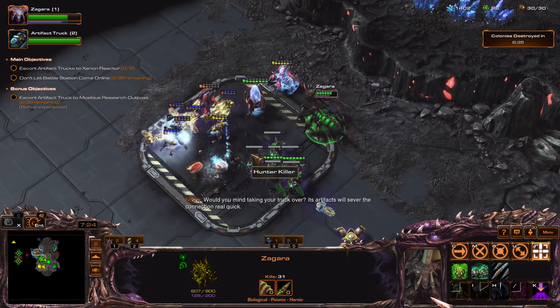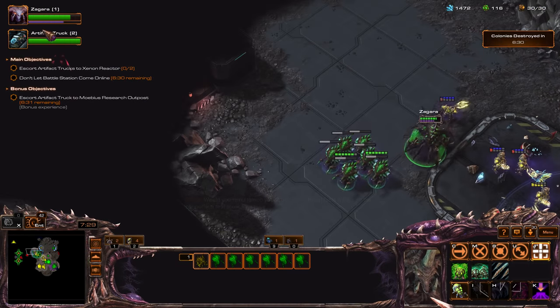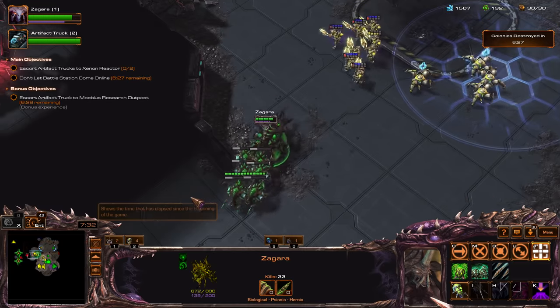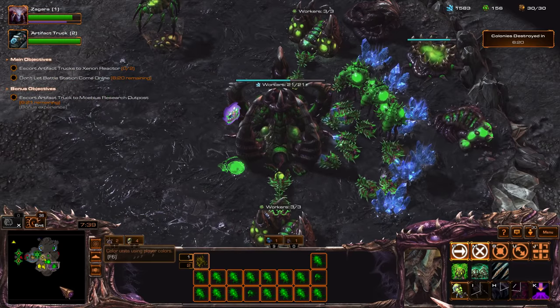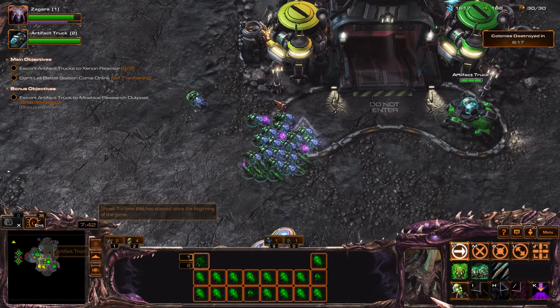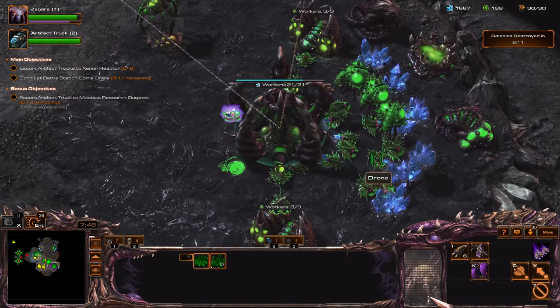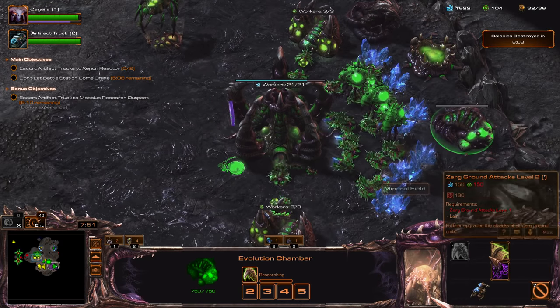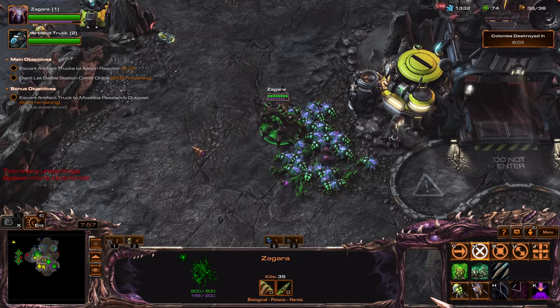Let's use Frenzy. Look at that — stimmed Hydralisks. Awesome. Well, that's a big artifact. I'll need to use the truck. Where is it? There are no more upgrades here. That was one of the fun things about the Skunk's map — he made sure that everything could be interactive.